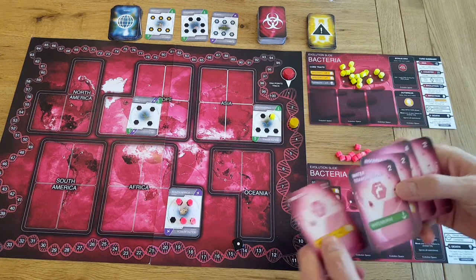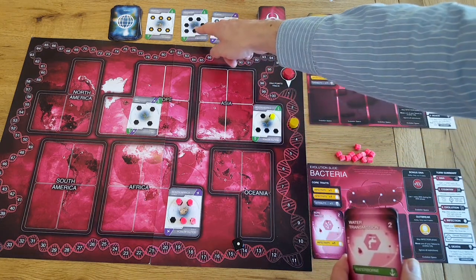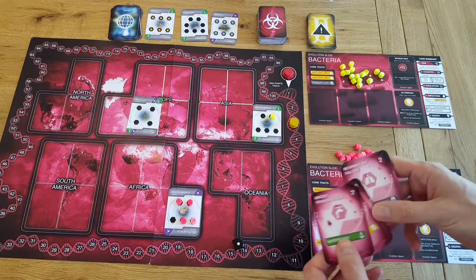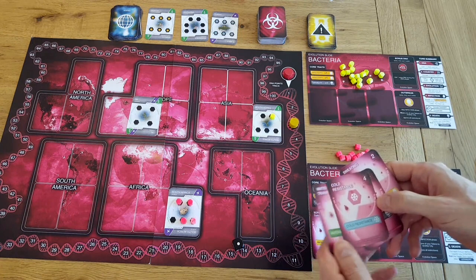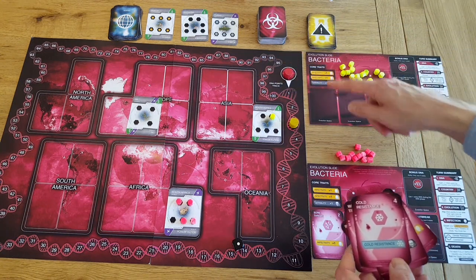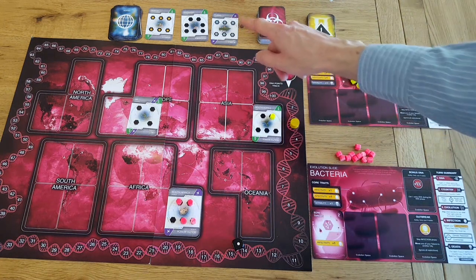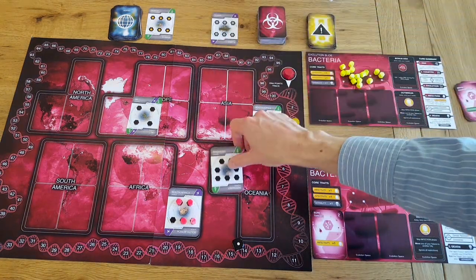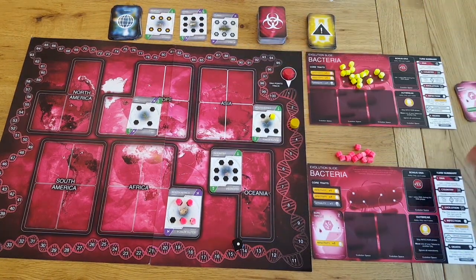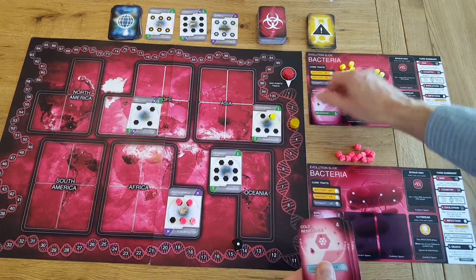Yellow has water transmission, which is quite interesting because South Korea has a port and Indonesia also has a port — with waterborne, that would let them infect Indonesia. There's also cold resistance which would let them infect Russia, because it's already in Asia, but that costs four and we don't have four yet. So waterborne could be the way to go. The yellow player will choose Indonesia and put that down, then refresh the country with a new one — there's China coming along. For the evolution phase, we'll evolve water transmission so that we can start spreading a bit further.